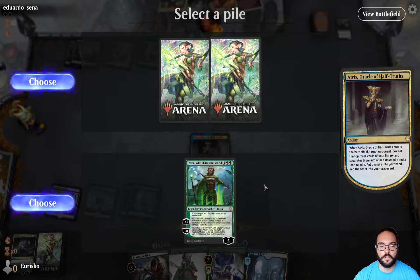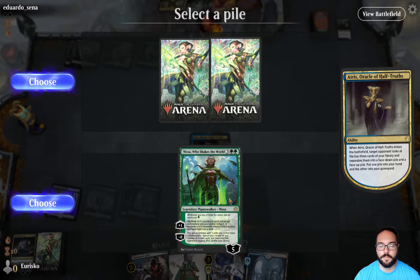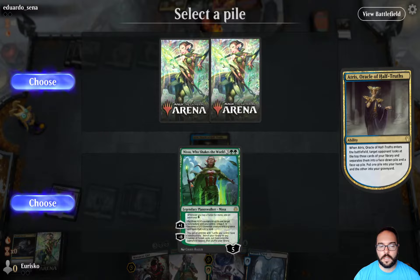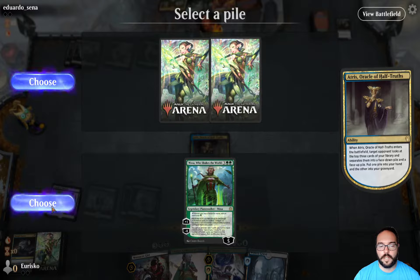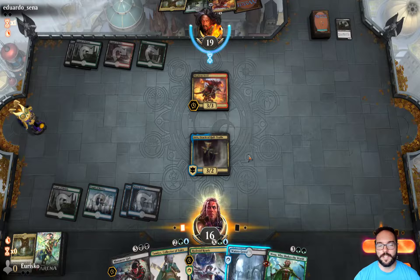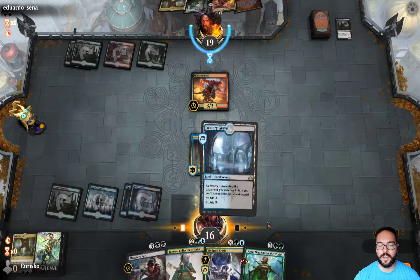They reveal Nissa and two other cards — very interesting. Nissa is very, very powerful. I'm tempted to take the two other cards, as I feel like they might be quite good, but I'm going to go ahead and take the sure thing in Nissa. And they were just two lands, so definitely the right choice there.